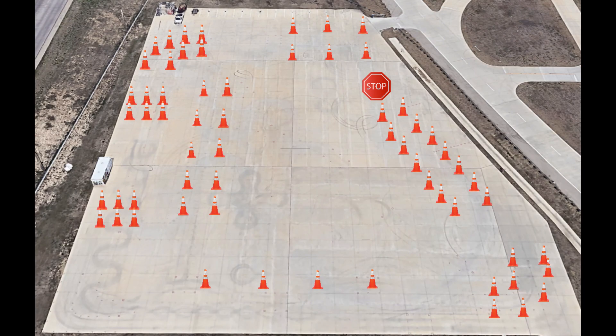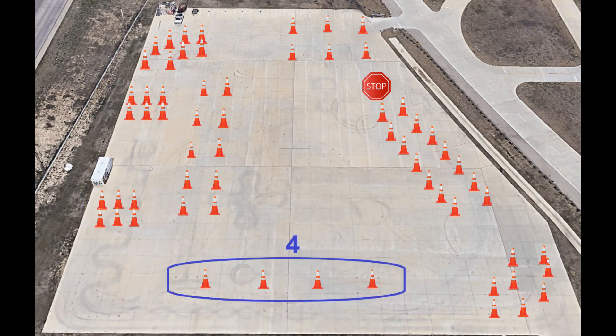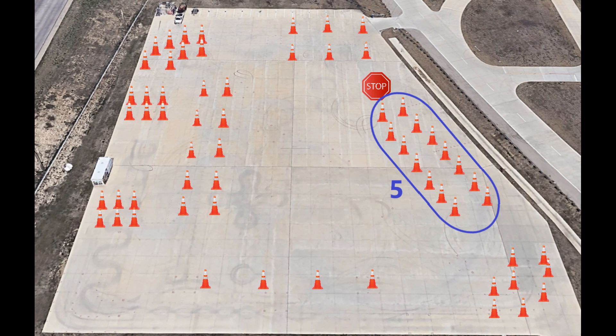Here we will highlight the five TCFP state skills, as well as the FWFD driving skills. The first state skill is a 180-degree confined space turnaround. Skills 2 and 3 will be backing from a roadway into a restricted space, both right and left-handed — also known as the alley dock. Next is maneuvering around roadway obstructions, also known as the serpentine. The fifth and last state skill is driving the vehicle through restricted horizontal and vertical clearances, also known as the diminishing clearance skill.